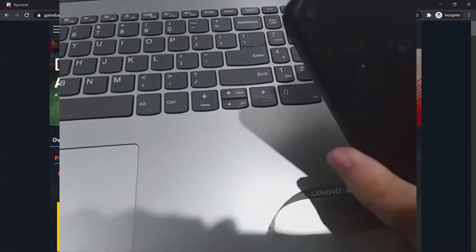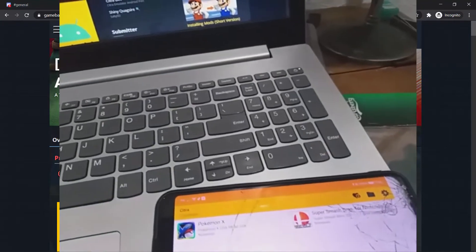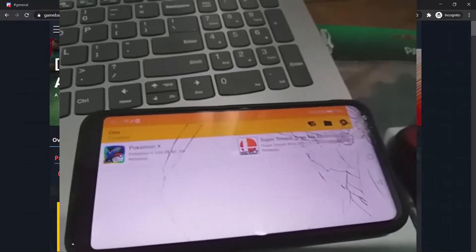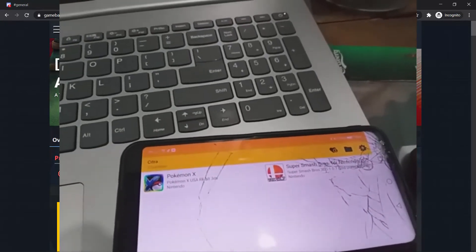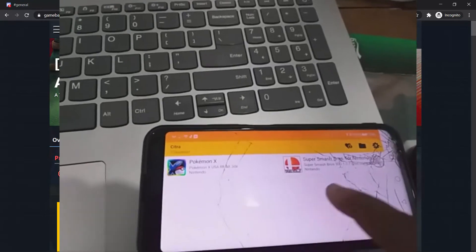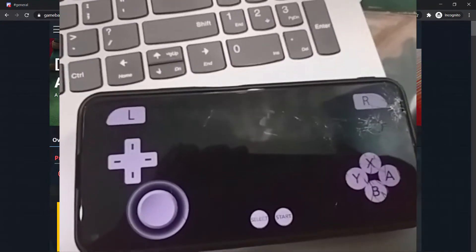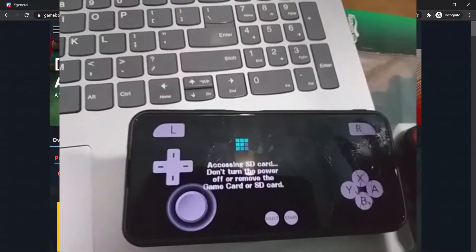I have my sister's phone with me and I already have Citra installed on it. I can't use my own phone because it's a J8 2018 version and it's already outdated. Right now on this phone there are only two games — Pokemon X and Smash Brothers. I updated to the latest version by uninstalling and reinstalling the emulator. Both games don't actually perform well.